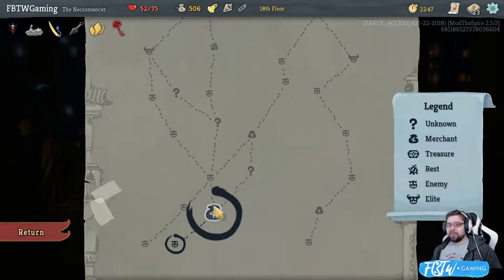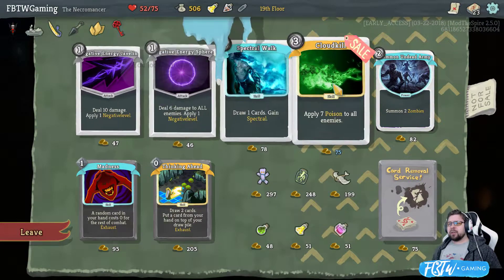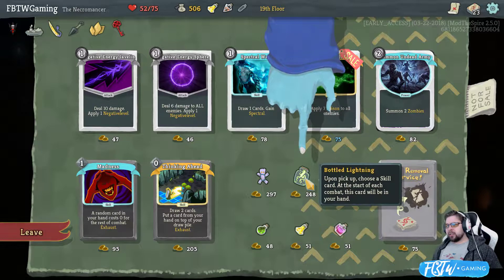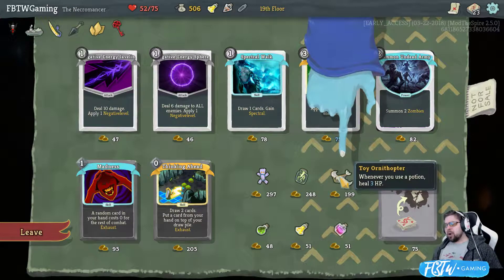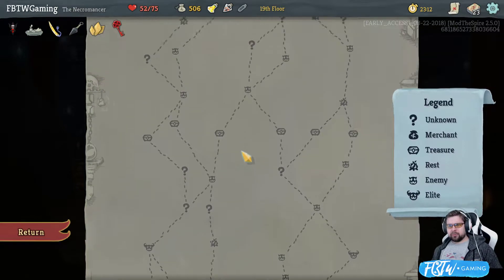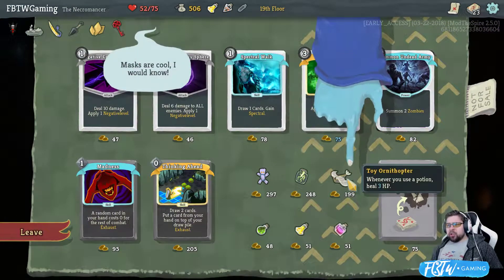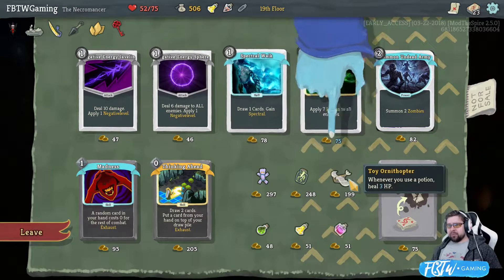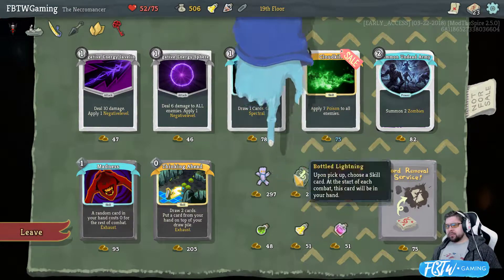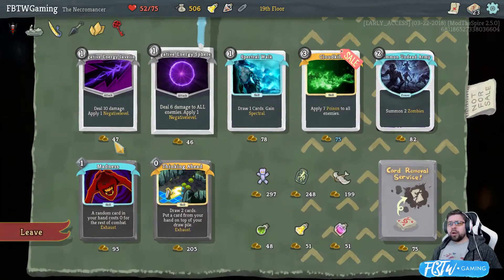Yeah, let's go Shackles of Pain. It might be funny. Give me relics. I'm gonna get some. Apply seven poison to everybody. Upon pickup, choose a skill at the start of each combo being in hand. Use a potion. Heal for three. Is there another shop among our trip? The answer is no. I have 500. What would be my best choice? This gives me 6 HP, for right now. What a world to live in.